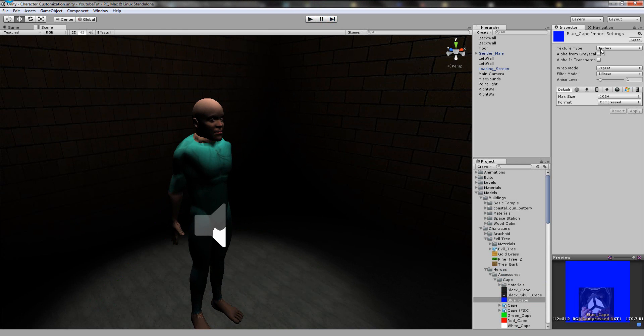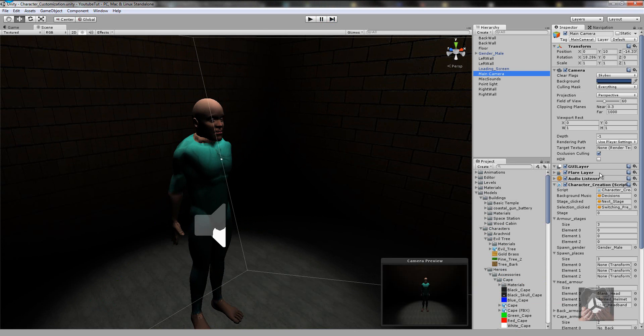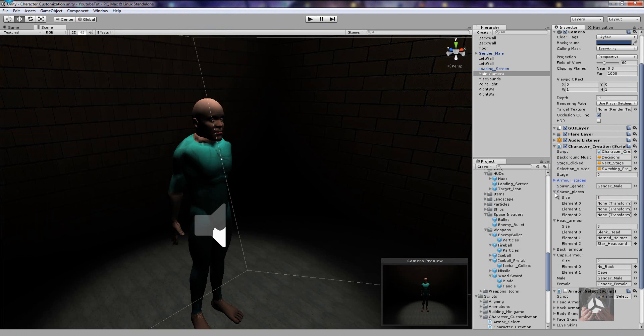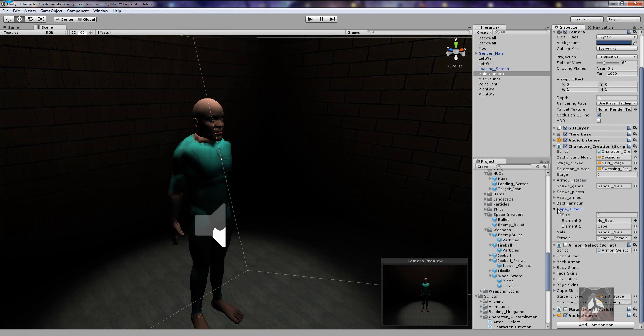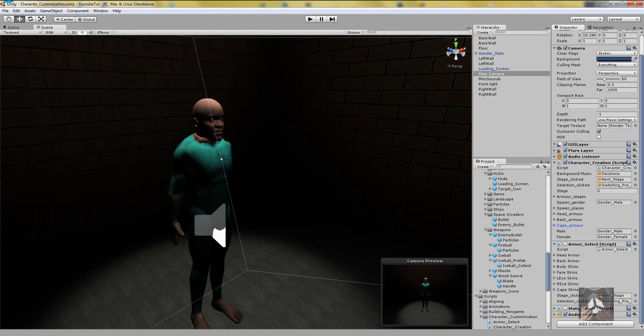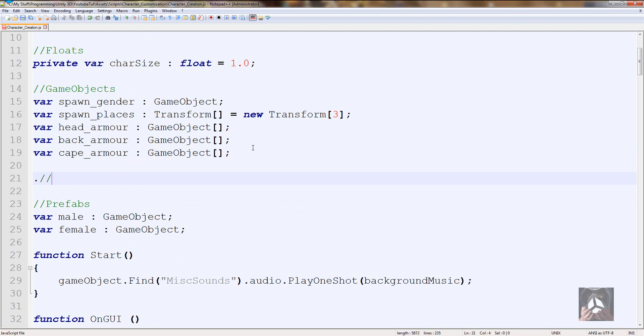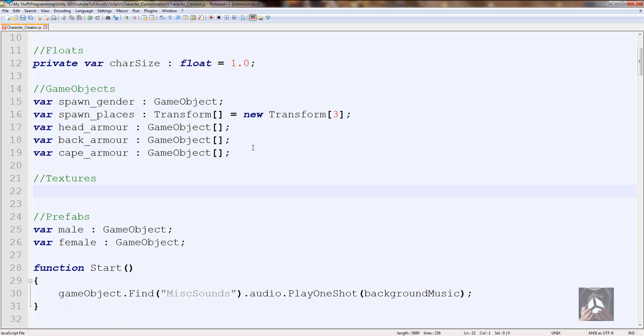So go to your main camera and open up character creation. You can see we've got armor stages, spawn places, head armor, back armor, and cape armor. What we need instead of cape armor is cape skins - really simple to do. Come down here and instead of game objects we're going to go Textures, and we'll declare: var capeSkin as Texture. The difference between Texture and Texture2D is that Texture2D works better for GUI stuff, while Texture is better for material textures.